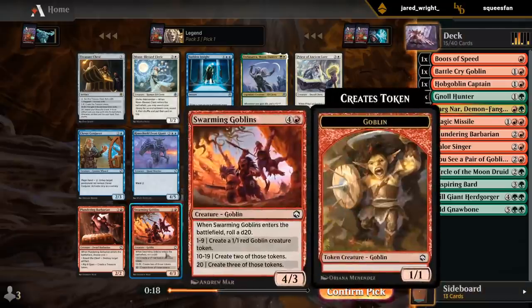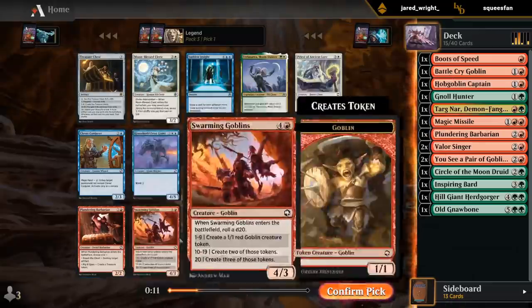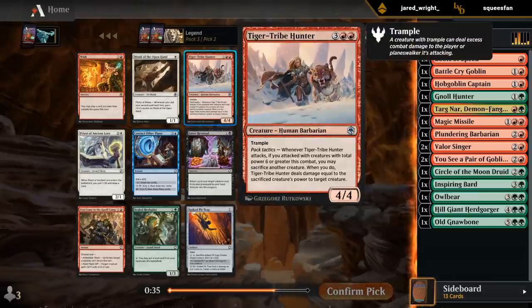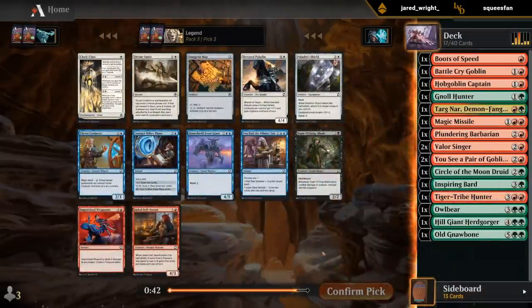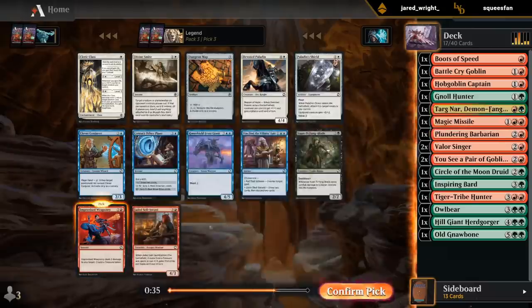There's also Swarming Goblins — good synergy with the Battlecry Goblin and a pair of Goblins, although that one we can realistically still wheel. I already have a Boots of Speed. The Hunter could be okay in this deck — we're pretty good at enabling pack tactics. Not a fan of Wish. It's between Hunter and weaponry — probably want a Hunter. Not the best synergy for Salsword, probably better than black-red. I'll take my weaponry now.